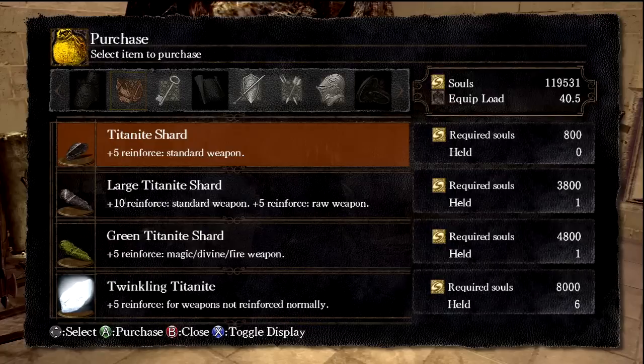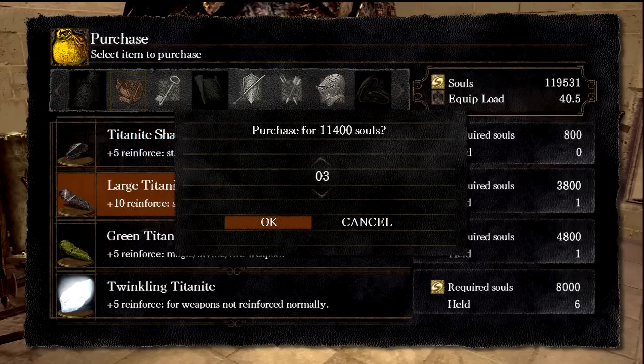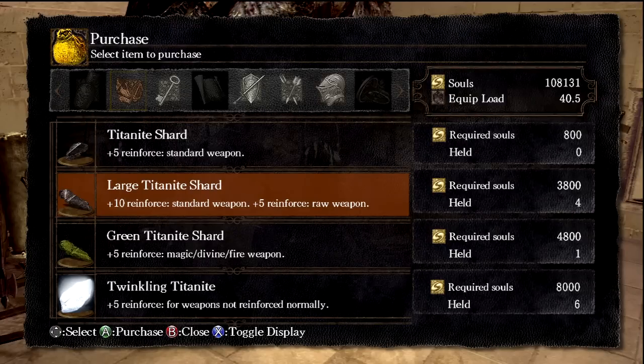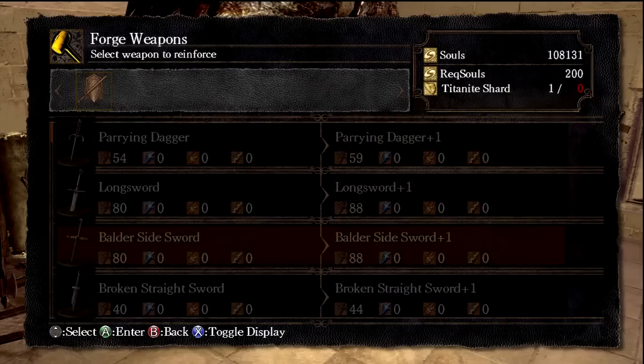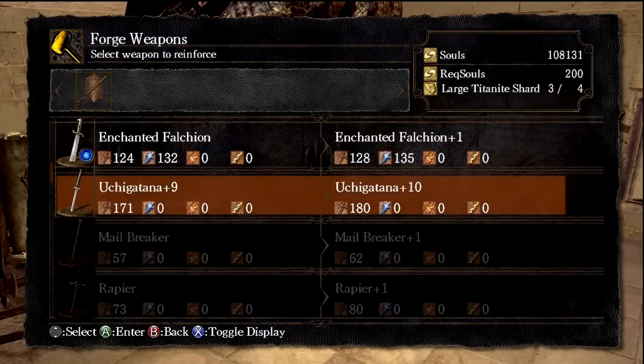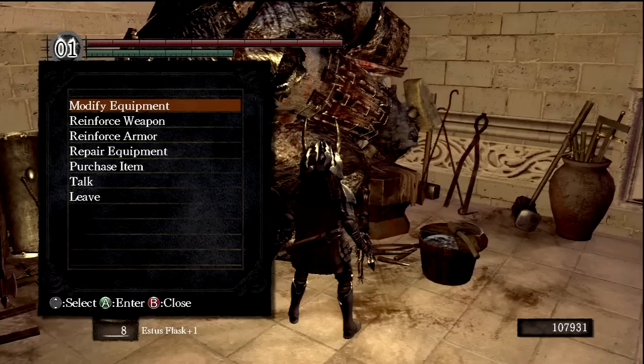Now we are going to purchase some large titanite shards — I think I only need three of them for now. Large titanite shards are used to put a standard weapon from plus 5 to plus 10 reinforcement. So we are going to reinforce our uchi katana here. Actually I only needed two more of them, so now we have uchi katana plus 10.